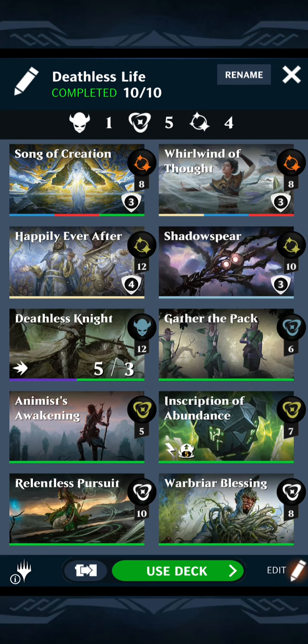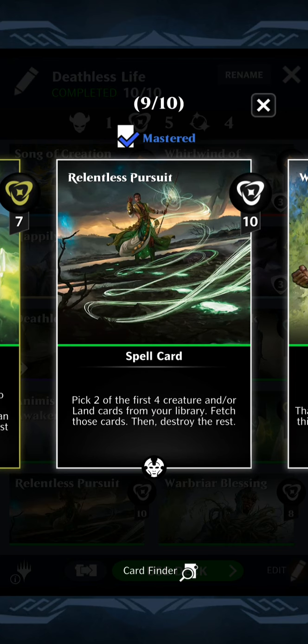You have Gather the Pack to dump four and bring one to two to your hand. And you have Relentless Pursuit — pick two of the first four creature and/or land cards from your library, fetch those cards, then destroy the rest.